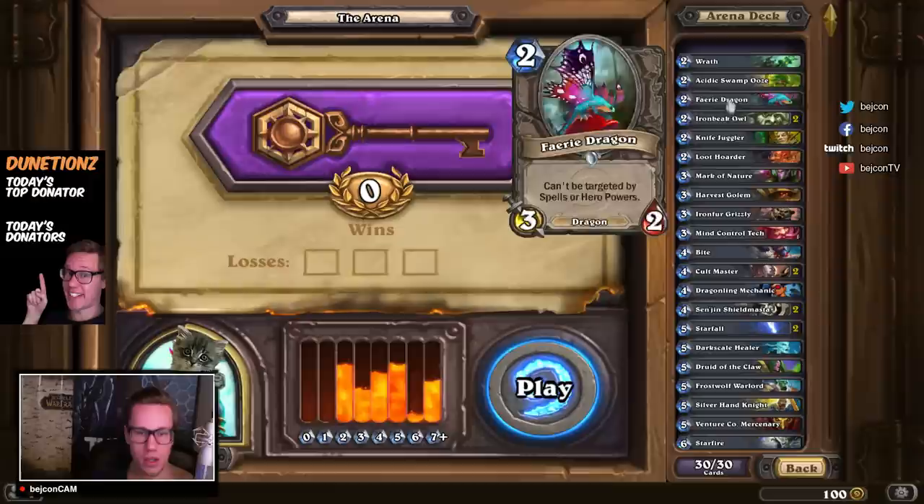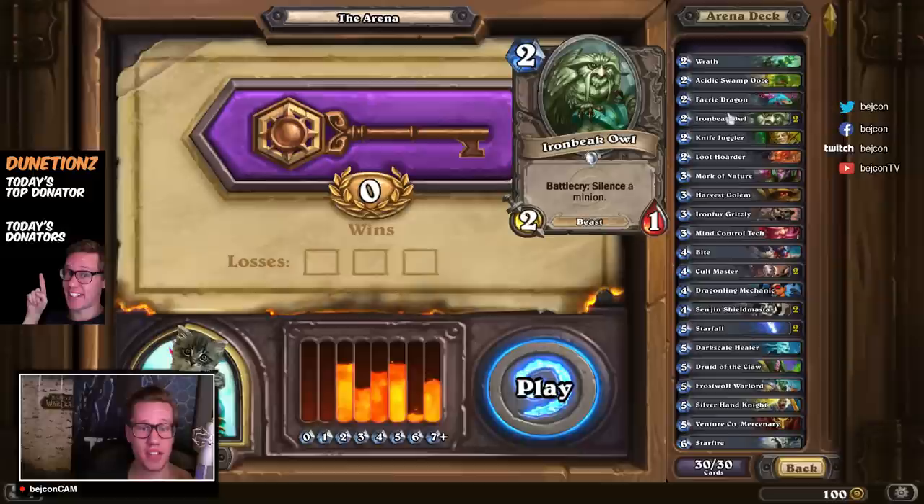Going on to Iron Beak Owl. We have two Iron Beak Owls — the first one I basically picked to get the Silence. The second one I think I picked to have a two-drop and a second Silence. It's never bad. I usually only have one Iron Beak Owl, but I just think I had to pick the second one because it was the best of three picks.